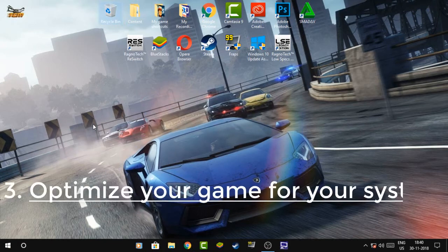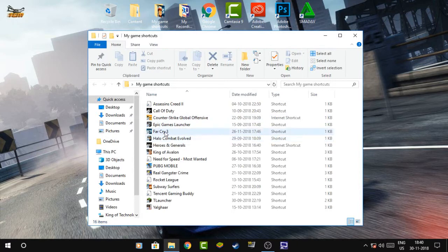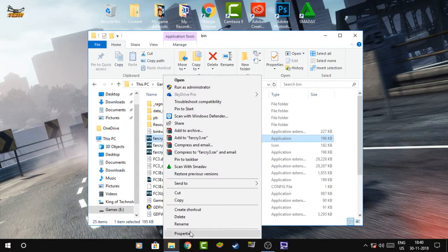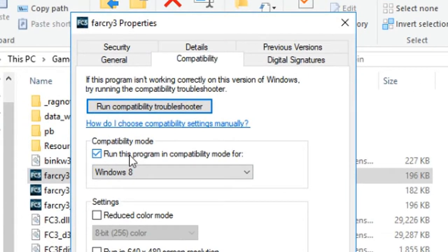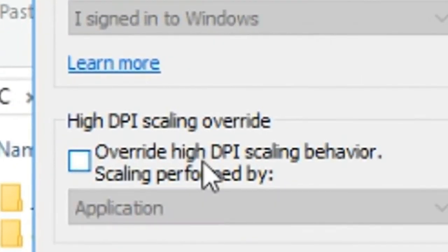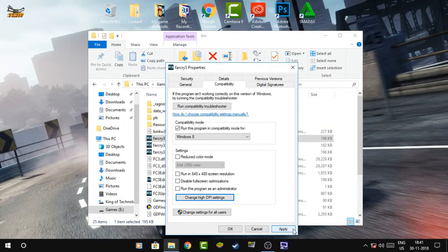After that, we will optimize our game for our system. Open your game shortcut or the main game application by right-clicking on your game shortcut and clicking 'Open file location.' Now right-click on it and go to Properties. Click on Compatibility. You have to check the option to run this program in compatibility mode and choose Windows 8. Then click on 'Change high DPI settings', enable that option and click Application. Press OK, click Apply and close it.